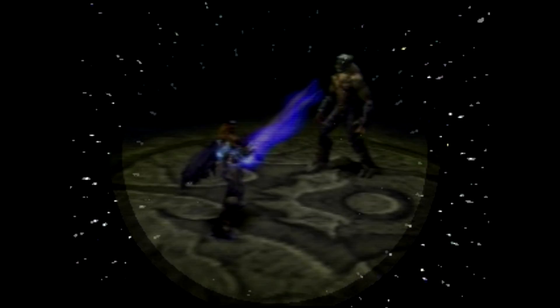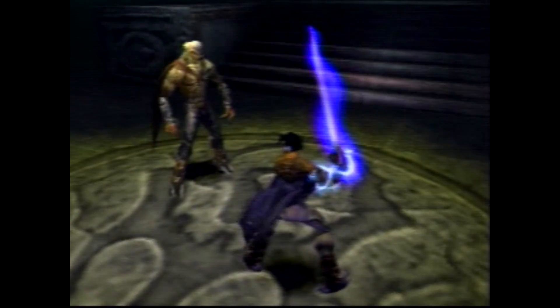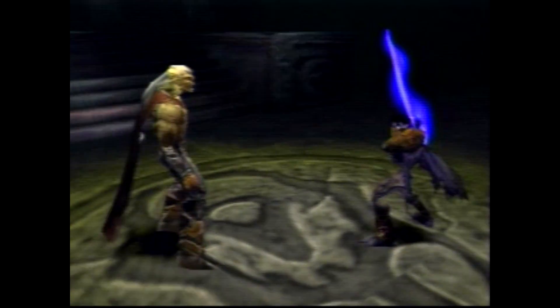One of the most dramatic examples of this technique is for the Movie 6 area, which was used to make one of the visions that Raziel sees near the end of the game. In the cinematic, it looks like a dark area with a beam of light illuminating the center. Here's that area,